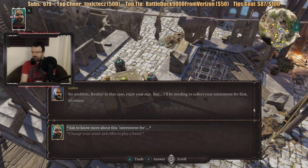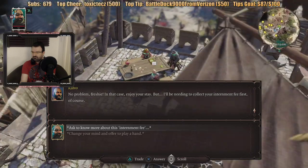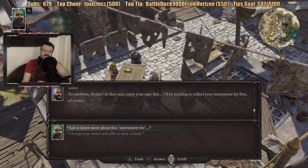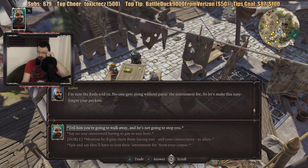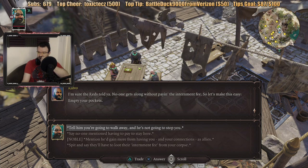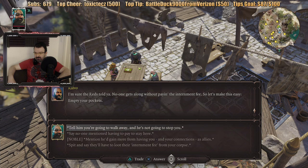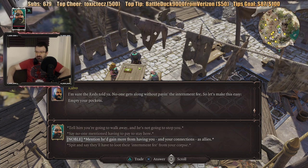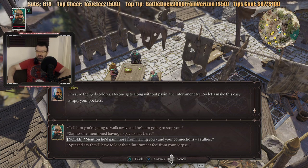No problem, Freshie. In that case, enjoy your stay. But I'll be needing to collect your internment fee first. Internment fee? What is this? I'm sure the Reds told you — no one gets along without paying the internment fee. So let's make this easy. Empty your pockets. No one mentioned having to pay a stay here. You're going to walk away — he's not going to stop you. Or noble.